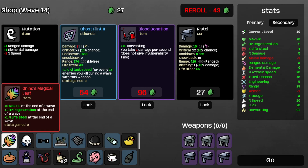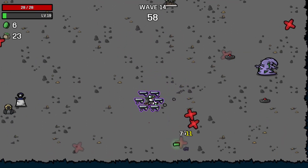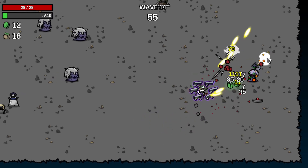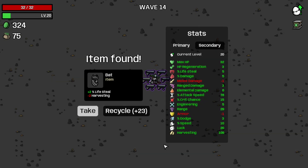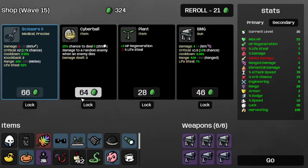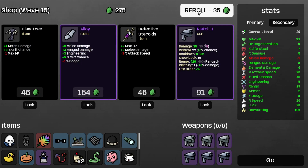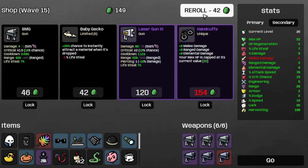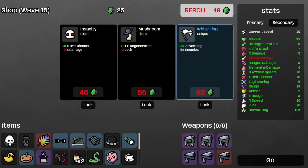Hopefully the grind's magical leaf should come in handy. I wonder if we can get more of those, especially since they're not capped to one item only, so we should be able to find more. That's wave 14 completed and it's back. Take the life steal, the armor, re-roll, take the pistol 3, re-roll, take the incendiary turret. Now I'm broke, on to wave 15.